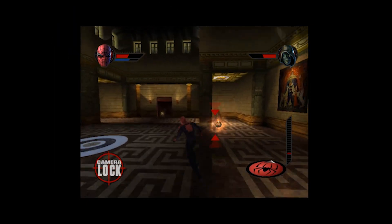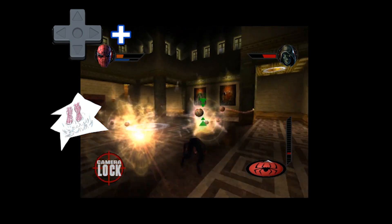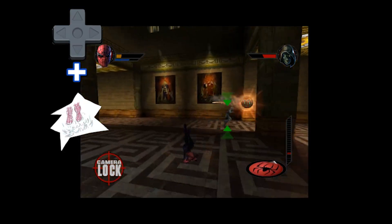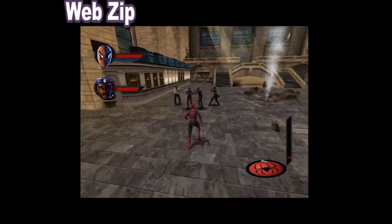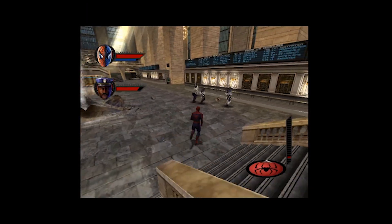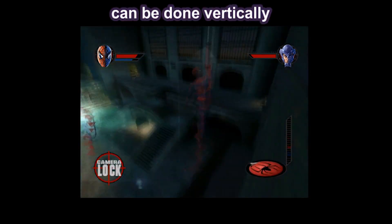D-pad in any direction plus the jump button will cause you to dodge, which in my opinion is pretty tough to properly execute, so I wish anyone good luck while trying to master dodging during combat. Nothing special on its own, but if you combine it with the web button, you'll become a web bullet, knocking over thugs.